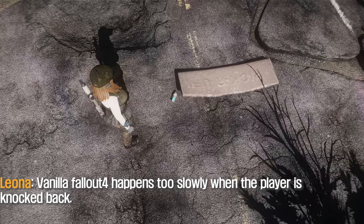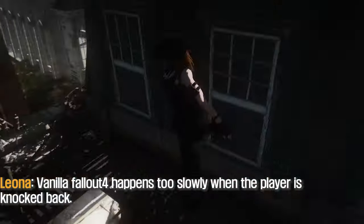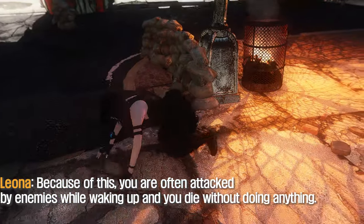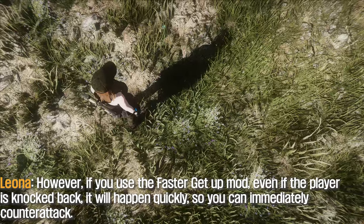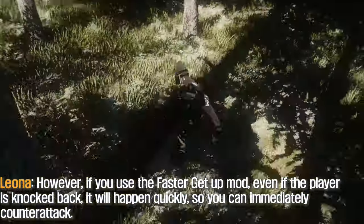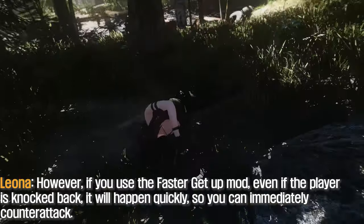Faster Get Up mod allows players to get up faster when knocked back. In vanilla Fallout 4, getting up happens too slowly, so you are often attacked by enemies while waking up and die without doing anything. However, if you use the Faster Get Up mod, even if the player is knocked back it will happen quickly so you can immediately counter-attack.